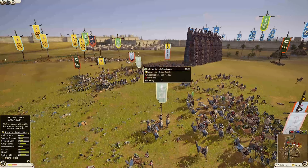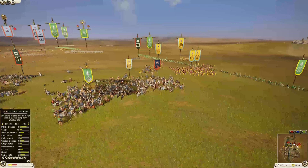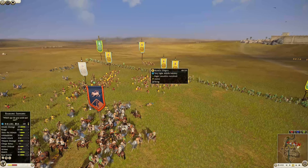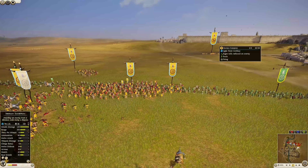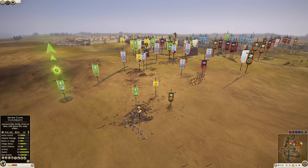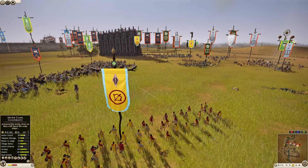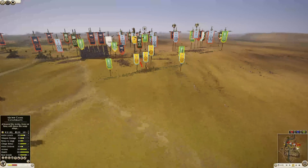The Sabian Camel Cataphracts — one unit with 130, another with 145. We have the Citizen Cavalry and the Royal Camel Archers making their way over, getting into the ranged units of the Sabian player. The scorpion is still going with 36 kills. I think we just saw a general die there — but no, the Noble Horse General is still fine. Lusitani ranged units are getting hit. I do apologize — I just couldn't remember the faction name there — Lusitani, right there.